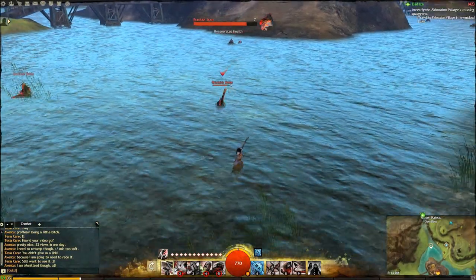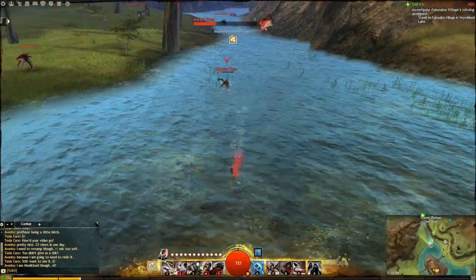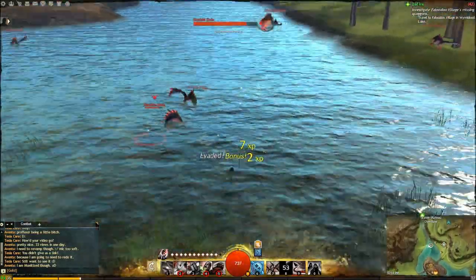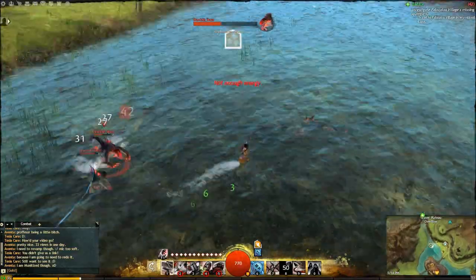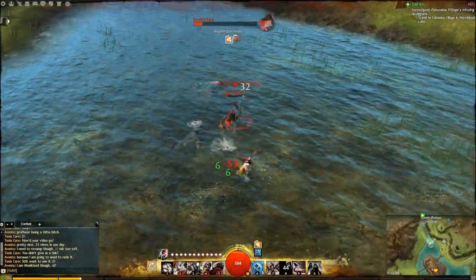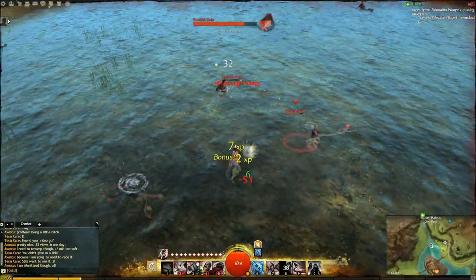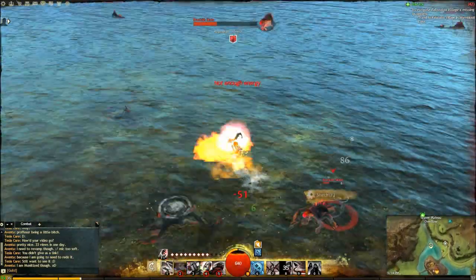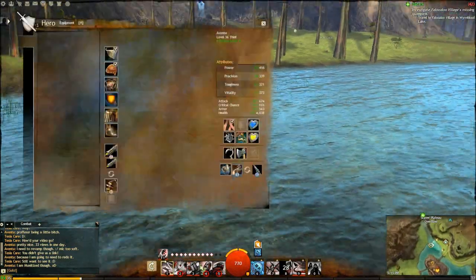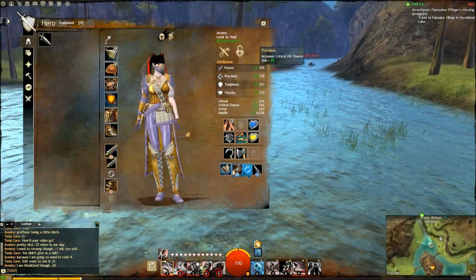The idea is to keep your distance away from your opponent and make it so that you deal more damage than they do to you. You want to avoid getting hit as much as possible. Use your tumbles, use all your escape mechanisms. You should never be in one place, you should always be moving around. The reason why is because you are going to be squishy as a thief. Most of your armor and stats should be basically power and precision — I've got 416 power and 339 precision.